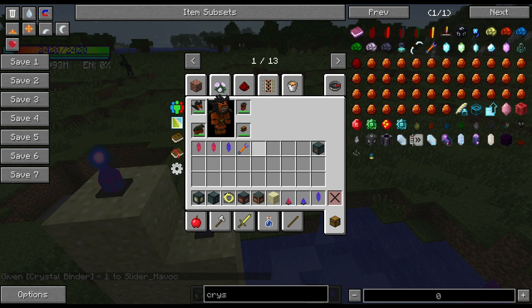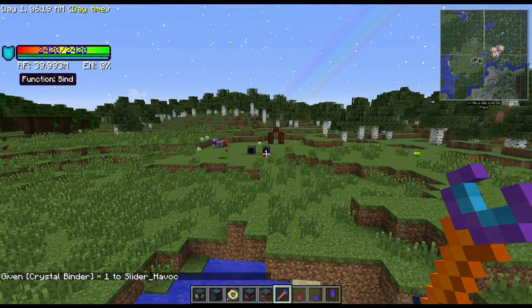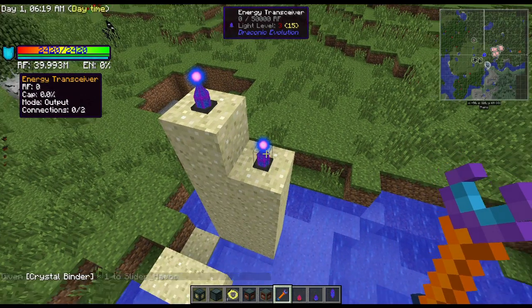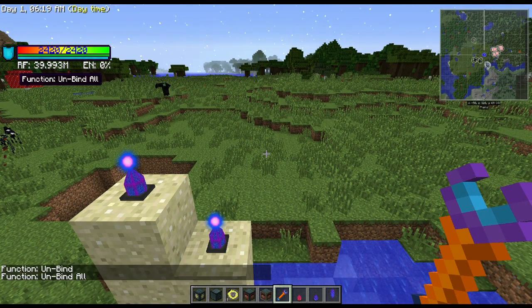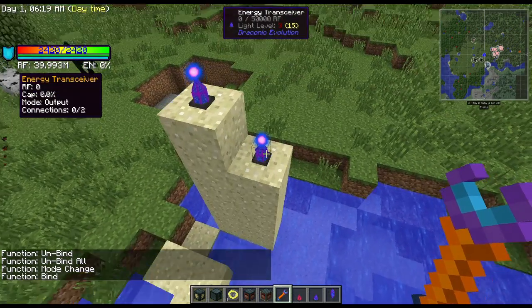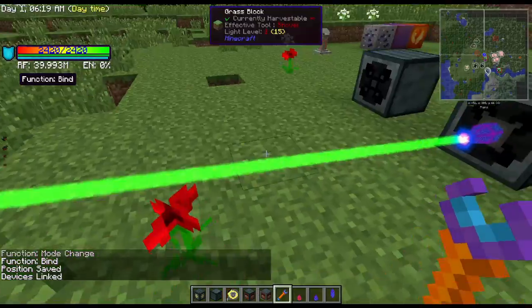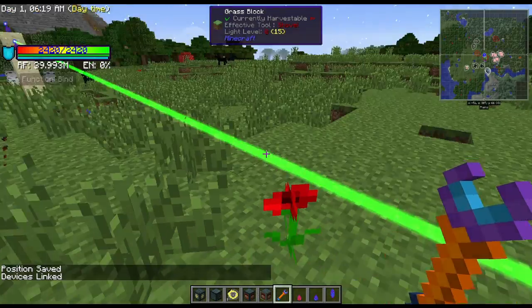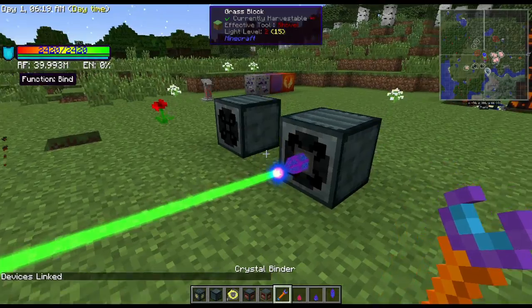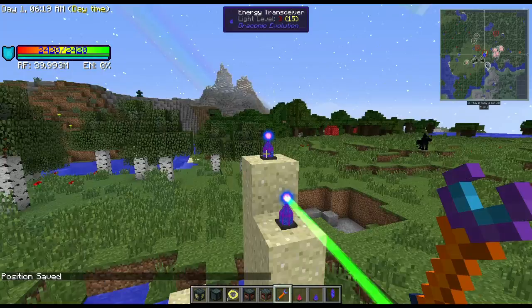The crystal binder is basically like a wrench for the mod — it can spin blocks around like other mods' wrenches, but it's primarily used for power connections. It has four modes: unbind, unbind all, change mode, and bind. Right now we're going to try to bind this transceiver over here to the other one, and you'll see the connection is made.